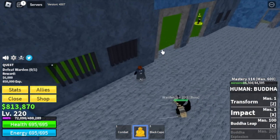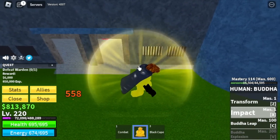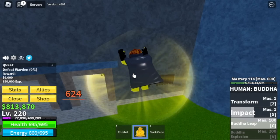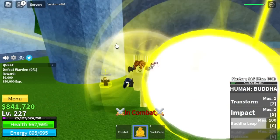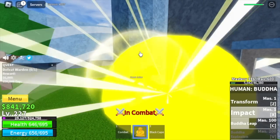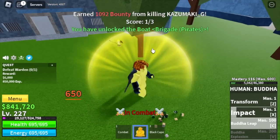Next island is the prison. So here we have three bosses. First is the warden — you can do wall strat. The only thing I'm worried about is the C skill, the Buddha leap, because you might glitch inside. But I tried it — no glitches. We're gonna server hop here until you reach level 230. Since we're doing server hop, we've been attacked several times. For the attacker — the light fruit user — you don't know the power of the Buddha leap. One hit!